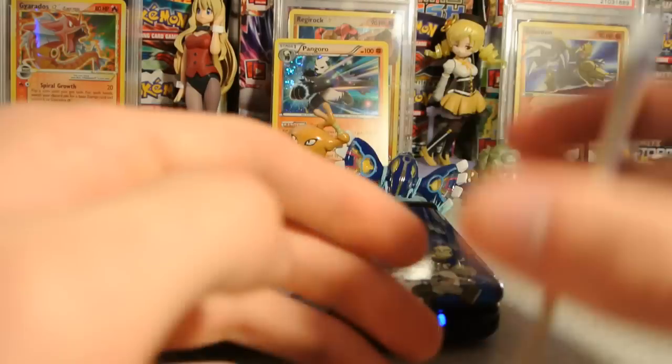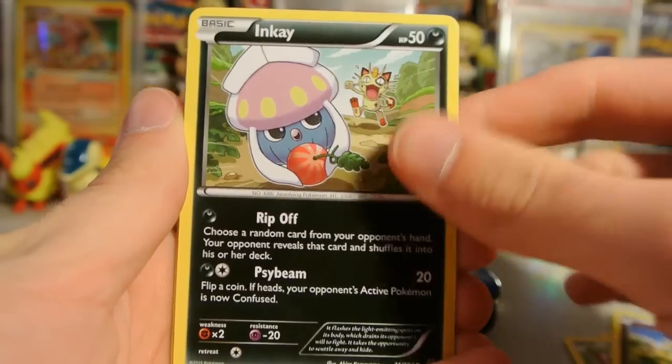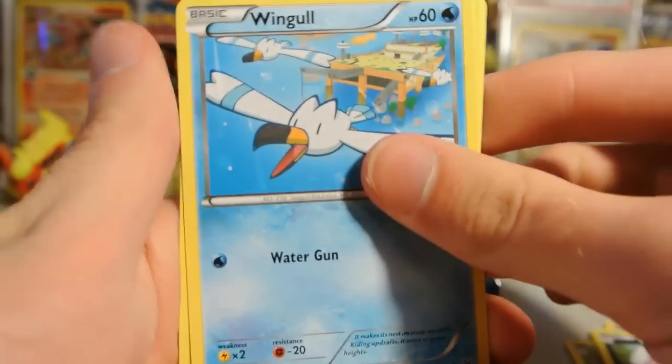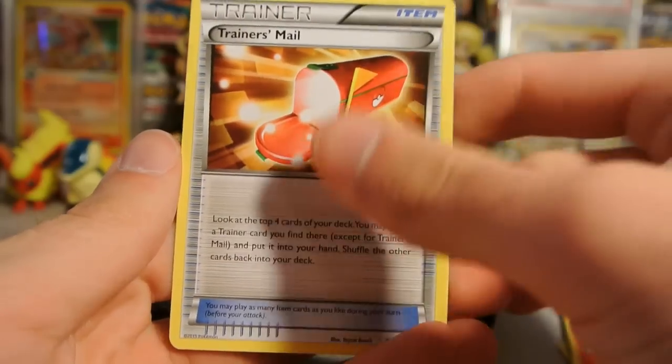We have an Ancient Trait Natu, Exeggcute, Togepi, Inkay, Wingull, Wide Lens, Fletchinder, and a Trainer's Mail. Awesome.